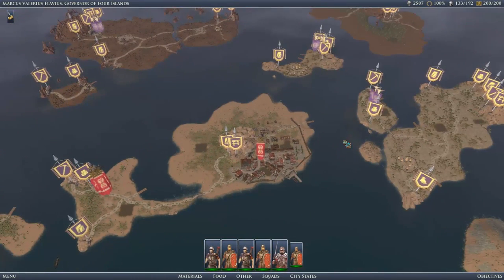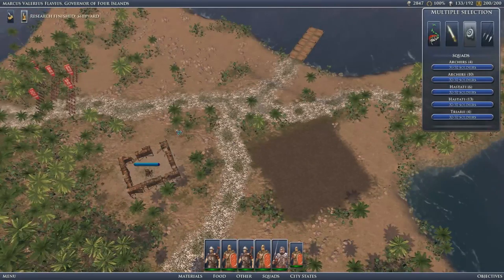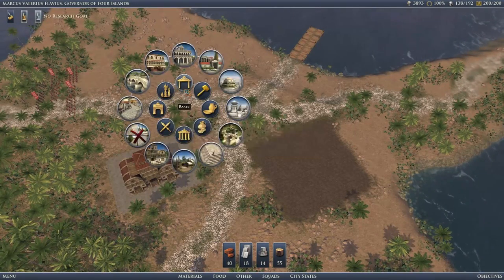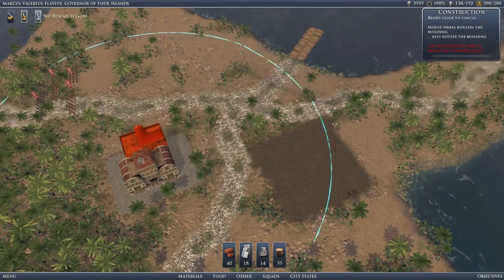We need ships. The problem with ships is that you can only carry one unit on each ship. So we'll need at least five ships. I'm not sure how that breaks down for resources, but on the plus side we've now got the requisite technology and we can build these guys.